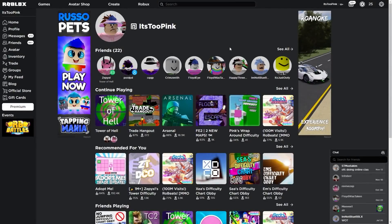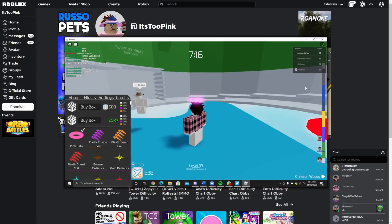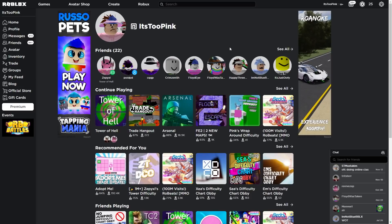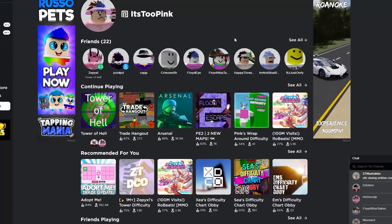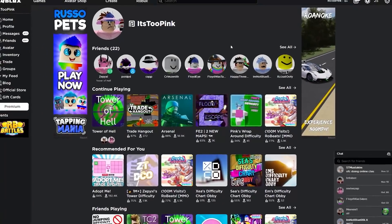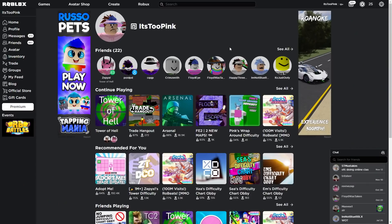Alrighty ladies and gentlemen, before we start today's video I'd just like to thank you all for being here. So today I was on Discord and one of my friends sent a screenshot saying that Tower of Hell put a few more items in their shop, and the first thing that caught my eye was the blue halo. I'm going to go check this out, but before that make sure you grab yourself some new merch — I'll leave a link in the description. Anyways, let's go ahead and join the Tower of Hell server and see if this update is real or not.